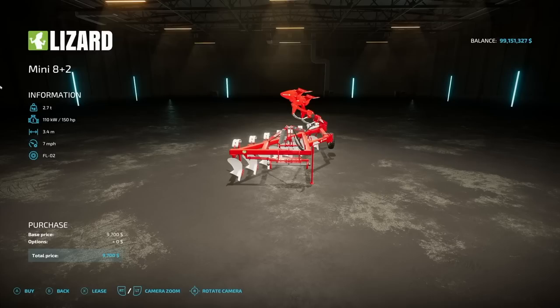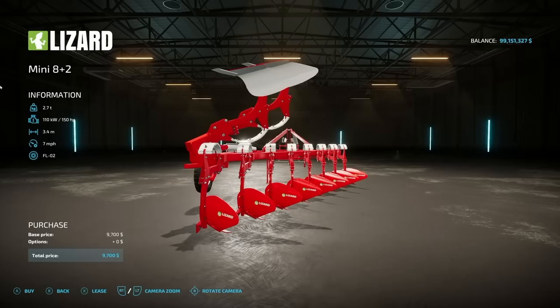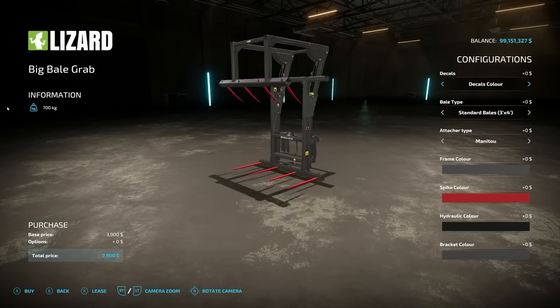Next we have another plow: the Lizard Mini 8 Plus 2 from Len Grail Mods. It costs $9,700, is 3.4 meters wide, works at 7 mph, and requires 150 horsepower. It unfolds simply — not a whole lot to it.